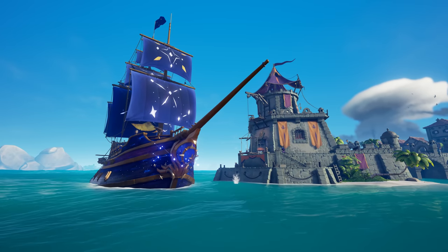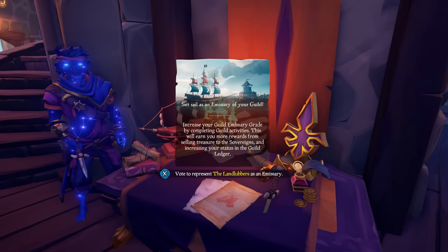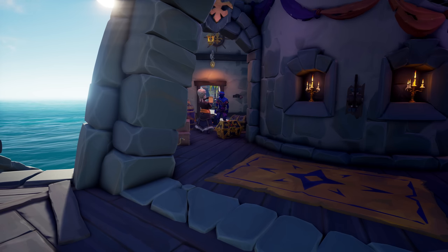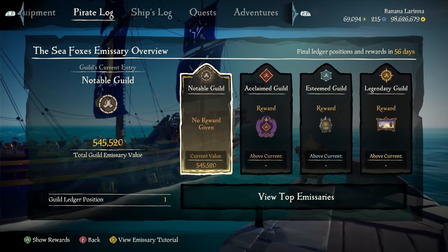And just like other trading companies, when you set sail for your guild, you can also do so as an emissary. You can raise your guild emissary flag at the Sovereign's tent, and then any treasure you bring back to them will increase the value on your guild emissary ledger.